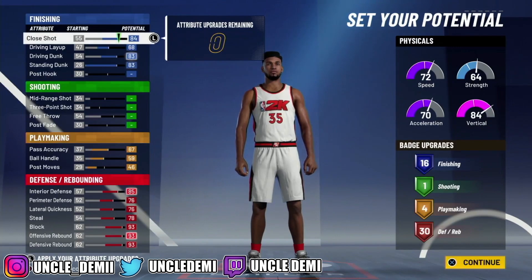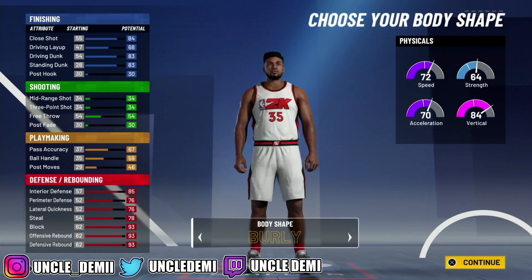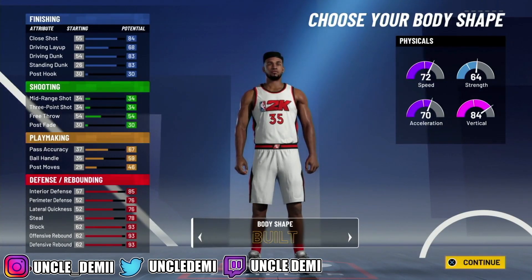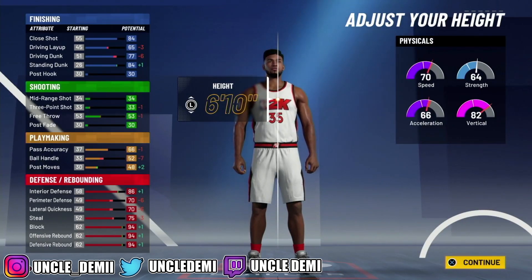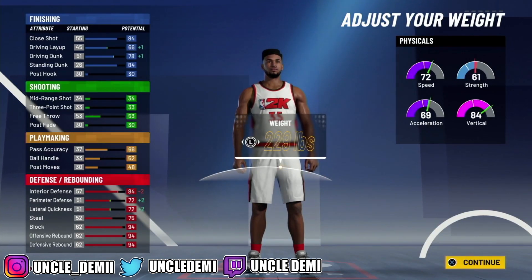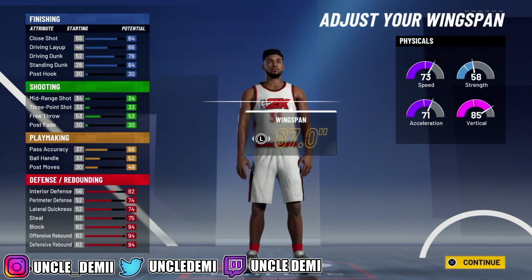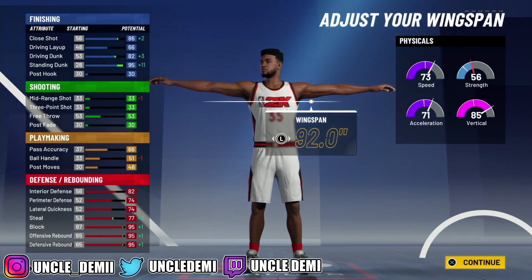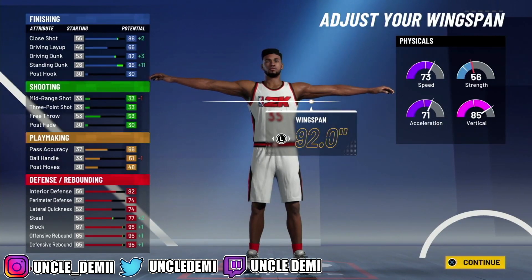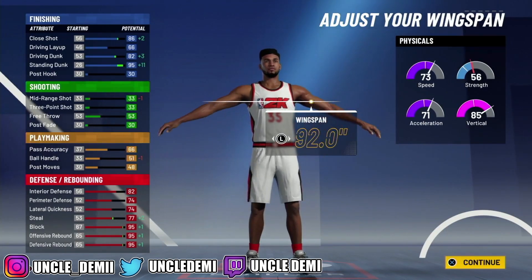Anywho, that's another topic. So what you want to do with your body type — you do want to go Build, because we're going to lower the weight a little bit. We're going to go up to 6'10. So now instead of being a 6'8 paint beast, we're going to be a 6'10 paint beast. Then you want to get your weight and drop it all the way down to 219. That's all you want to do — 219. Then with your wingspan, you want to max it out. Now this is how toxic this pie chart is — you look at your physicals, you get a plus 8.